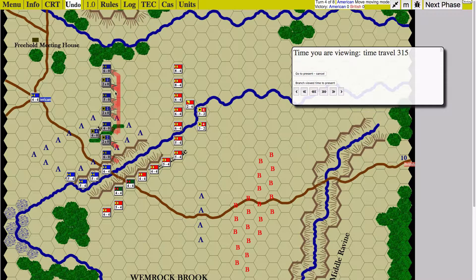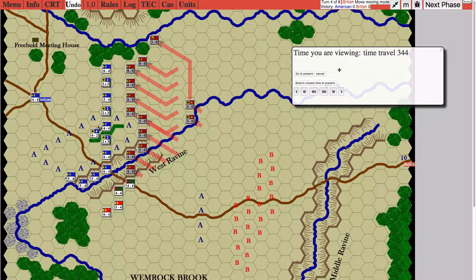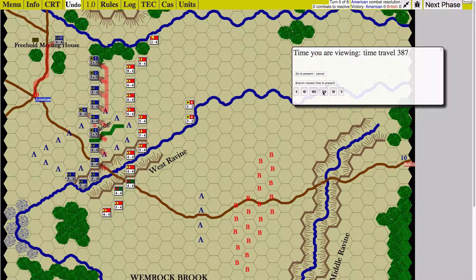I only pulled back one hex and he still has several turns before he can contact me. Notice how far the artillery is behind at this point — they're not going to make it to range of the American line for a couple more turns. The game is now half over; it's the end of turn four. On turn five I pulled back one more hex, further exacerbating the artillery disadvantage. He's going to have only one or maybe two turns at the end of this game to finally attack me, which makes the British side very frustrated.